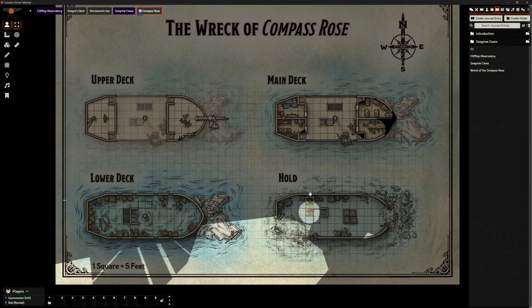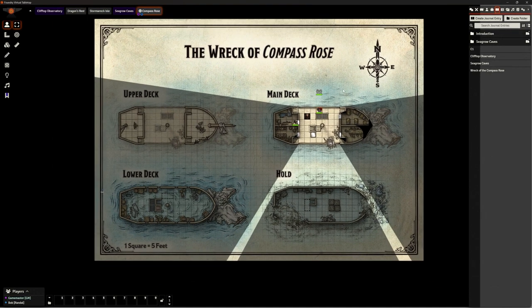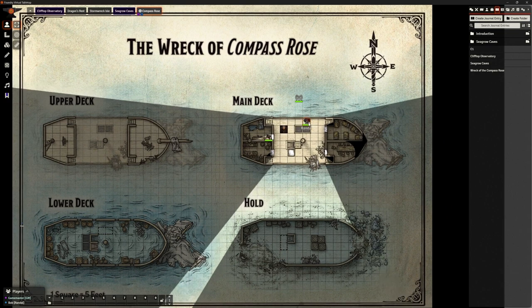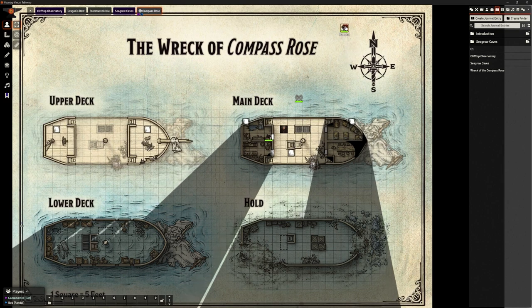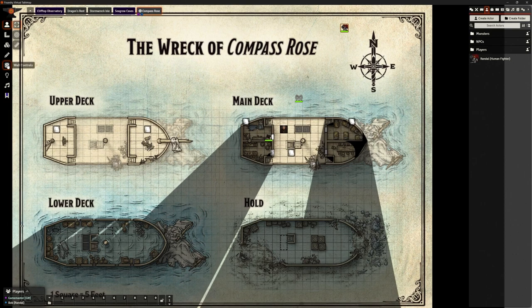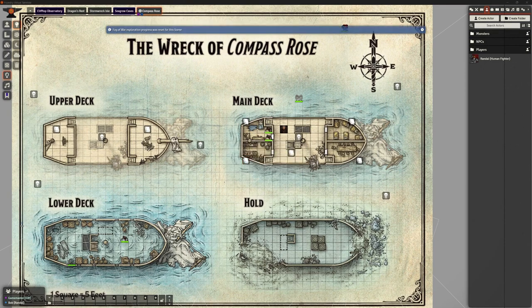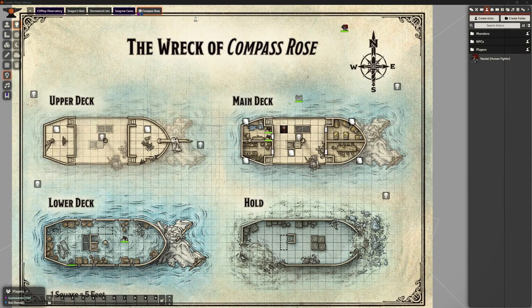Every scene is potentially going to have the player character token on it. When we leave a scene and Bob comes back, I want to make sure this is where Bob starts. I could chuck him off into the middle of the sea with other tokens as a placeholder. Because that player has already wandered around, I can reset the fog of war — even though he explored it once, it's all hidden again and he can only see what he needs to see. Let's move on to the next scene — Dragon's Rest.